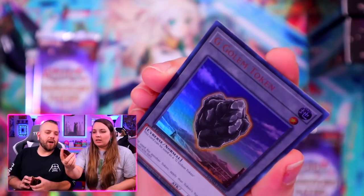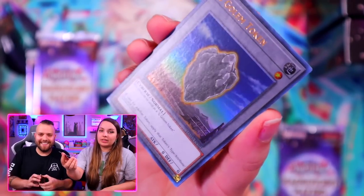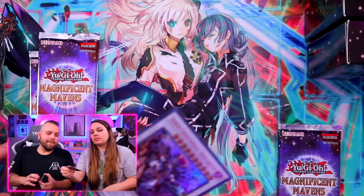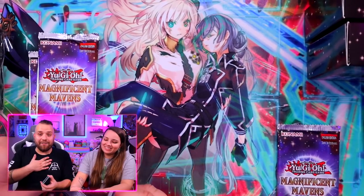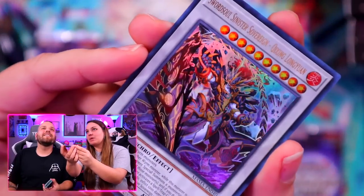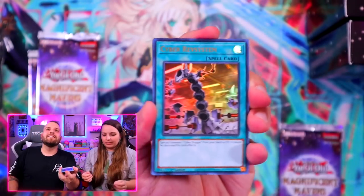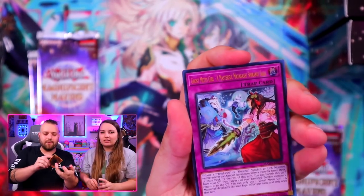Doom Dozer — great reprint, beautiful. A Golem token — why get a Sword Soul token when we can get this? It's Chi-Sing Longyan — look at my boy. He's so madge. I like the secret better. He does have a secret. Team, I've been in a brain fog lately.